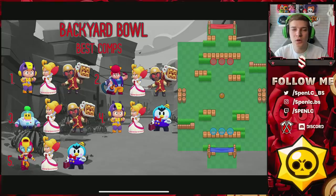The first map is Backyard Bowl. I think it's the only brawl ball map where Jackie, Ems, and Sprout is going to be the best comp, because it's such a long-range map. Take note of these comps — as you can see, Piper is very very dominant inside of this map, so if you can play Piper, definitely bring her out.